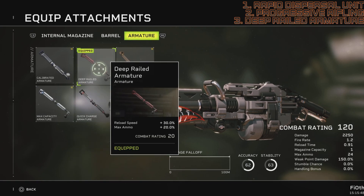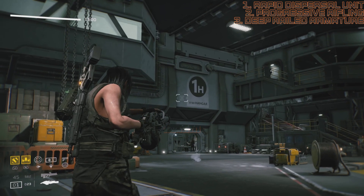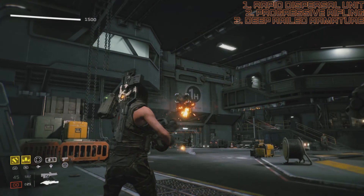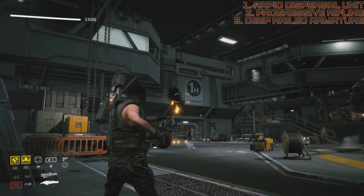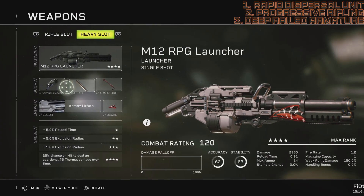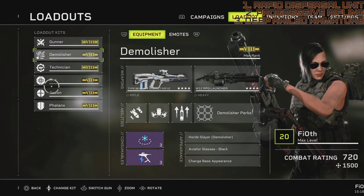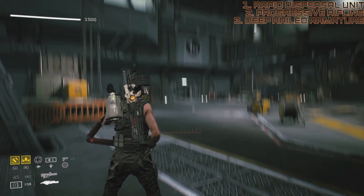For me it's hands down Deep Railed — it reloads the gun even faster and gives you deeper reserves, which means you will be reloading faster than you can fire. You can fire at 1.2, you will be reloading in 0.91. Your shot is ready before your fire rate allows you to shoot, so you can make micro-calibrations. And because we are using the rapid dispersal unit, reload speed will go down even further as you land hits, so you will be reloading excessively fast to capitalize on your fire rate.